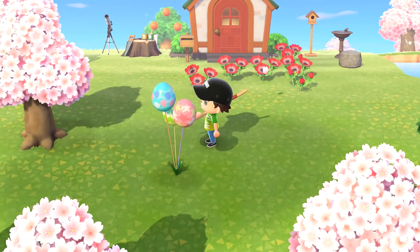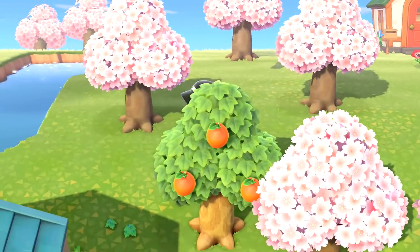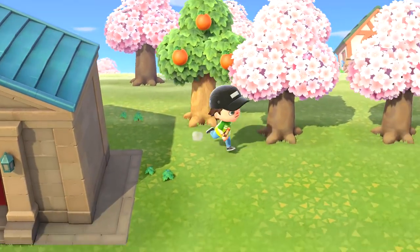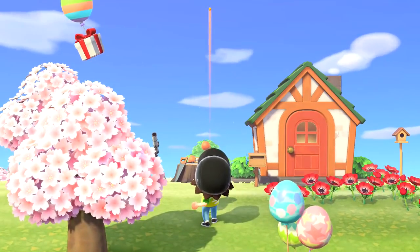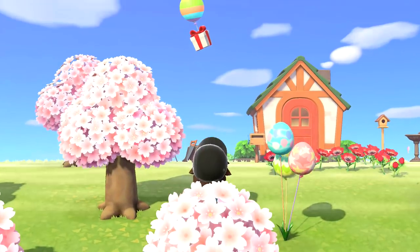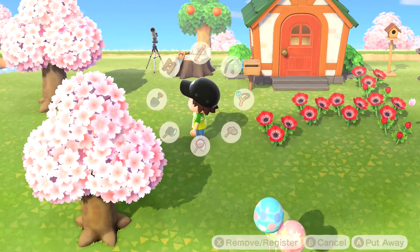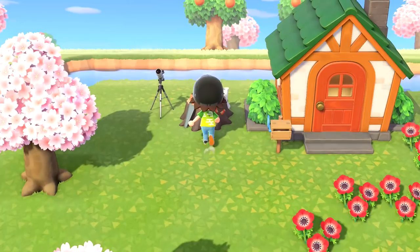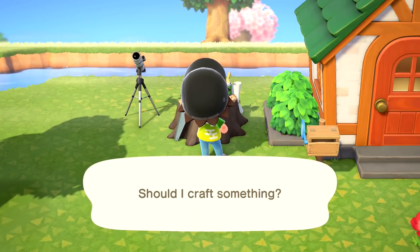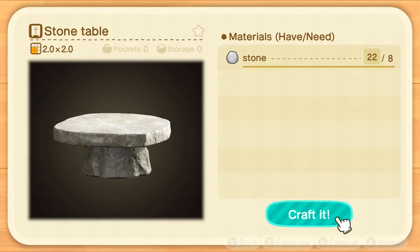I hear a present — I definitely want to take that opportunity because it'll come and go pretty quick. It's another air egg, very cool. We also need to get some wooden eggs. We're going to go and craft, so I need to craft the stone table.